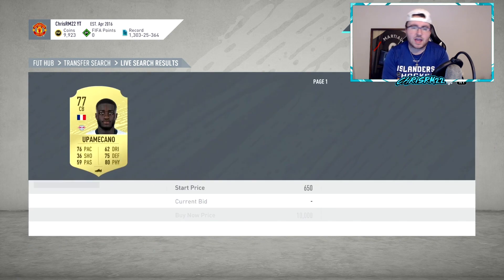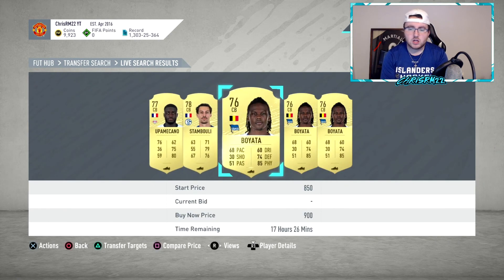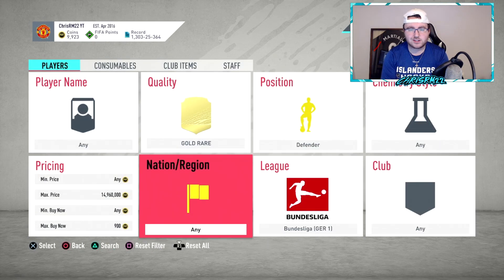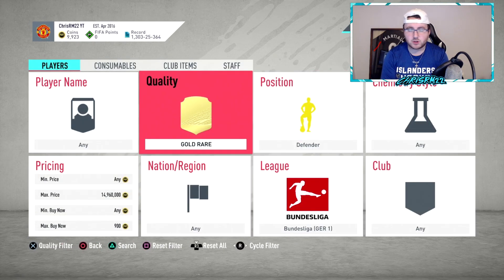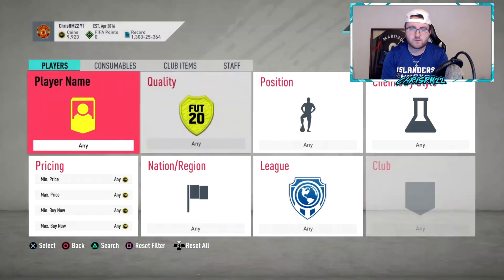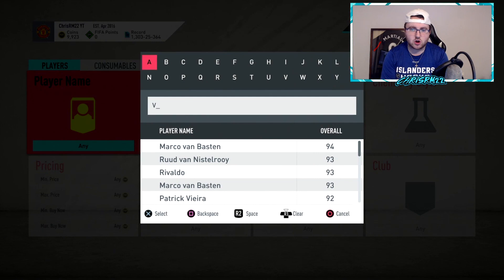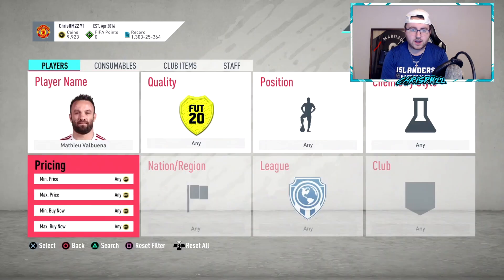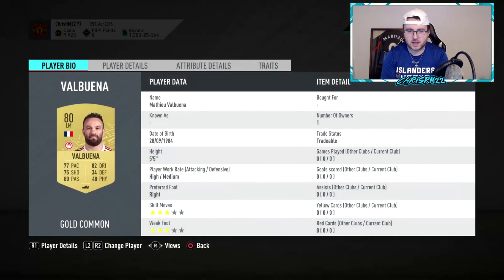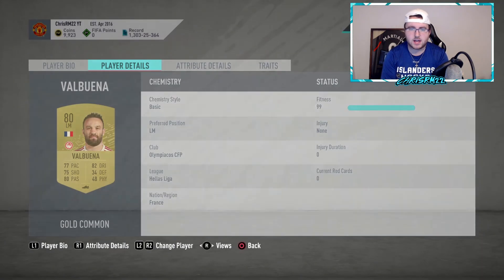These are some of the things you guys can be doing — trading with cards using a little bit of filters — but you also want to be looking at cards that are in good nationalities and off leagues. For example, Clichy is a French left back in the Turkish League. Valbuena last year — he is a French left mid playing in the Greek League for Olympiacos. So again, these are cards that you're going to want to be looking at.